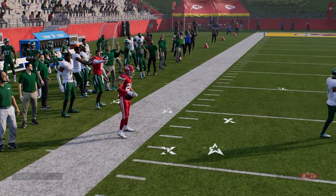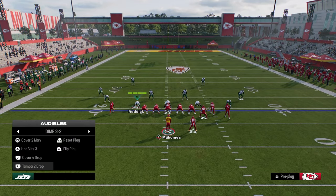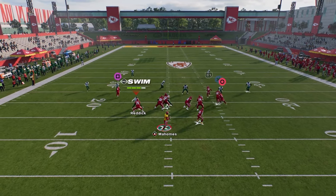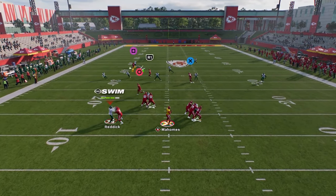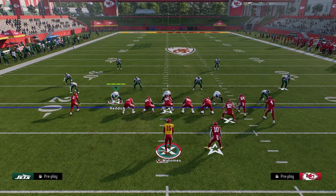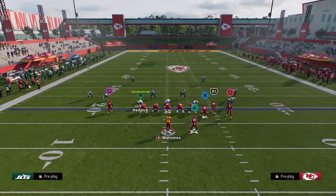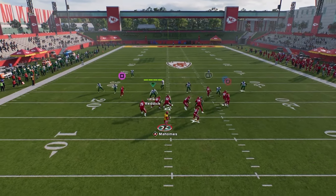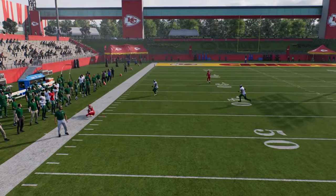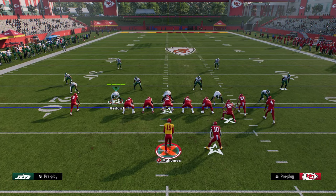A lot of times people will try different coverages. Against cover 2, you want to look for the drag — it's super good because the cloud flat will often drift back. Even if you shade the cloud flat over the top, cloud flats don't get back and don't reach the sideline. So if you wait on the crosser, you can throw it over the top for a big play and beat cover 3 with this play.